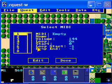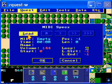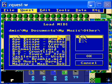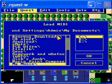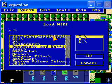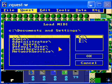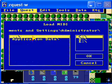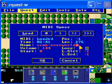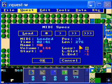Go to MIDIs. You can load any MIDI you want — I picked one out earlier for this. I'll go to my desktop because that's where I have it saved. There it is. This is the song from New Super Mario Bros — the ground theme.